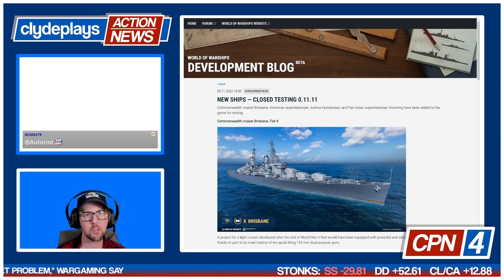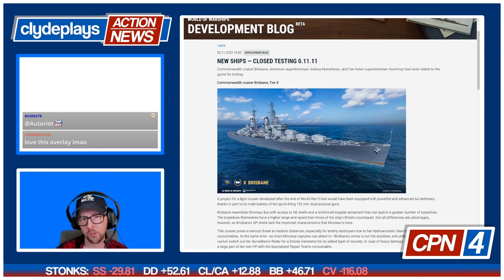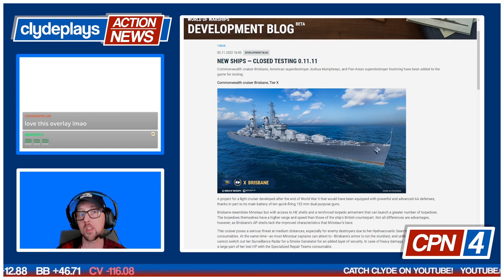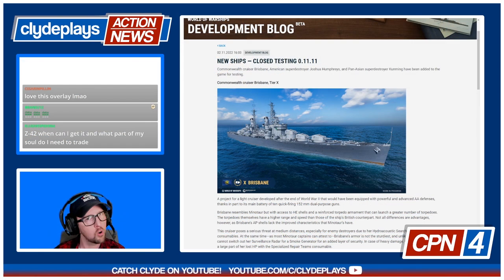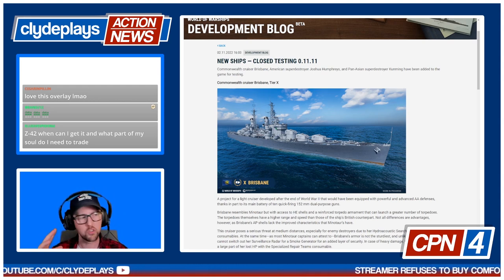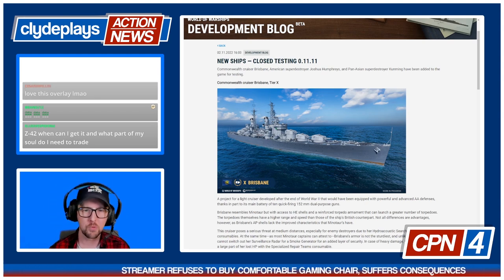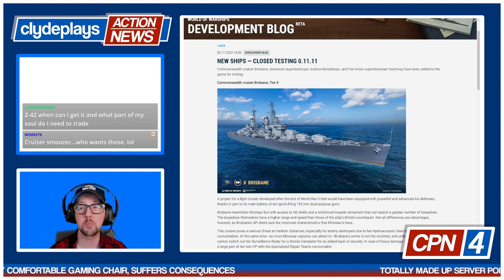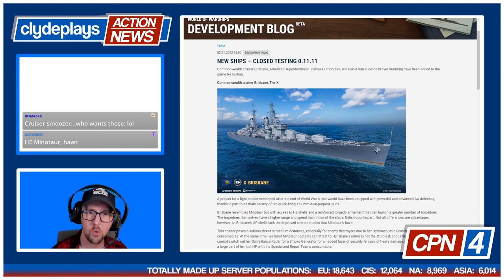First things first: the Commonwealth cruiser Brisbane is coming to World of Warships. This is a tier 10 ship based on the Minotaur. If you've been playing for a very long time, you may remember legends and rumors about a HE Minotaur which was considered overpowered and nonsensical — that could be what Brisbane is, or Brisbane could come out with a reload nerf to make it more balanced.